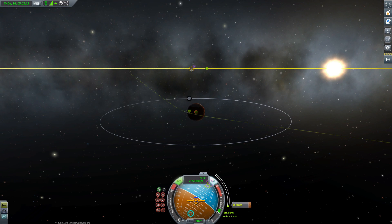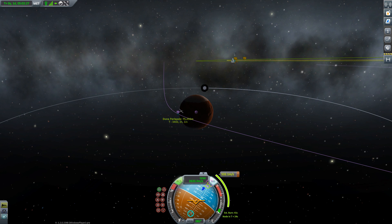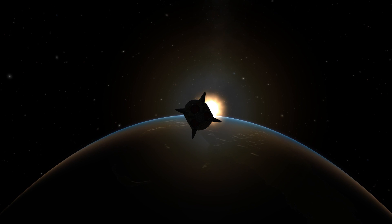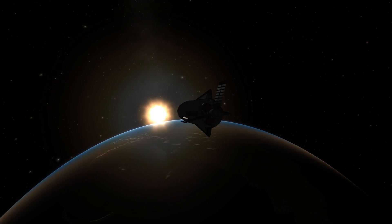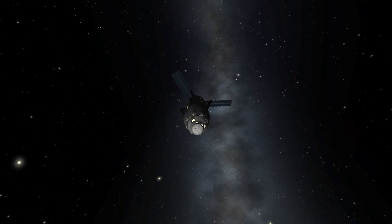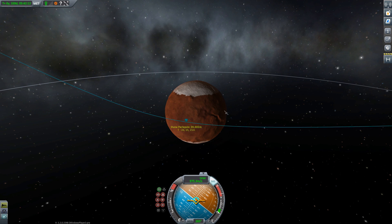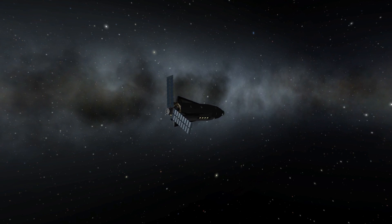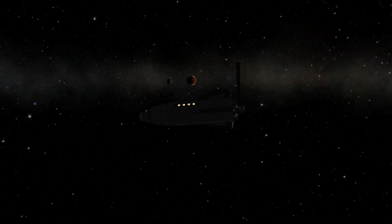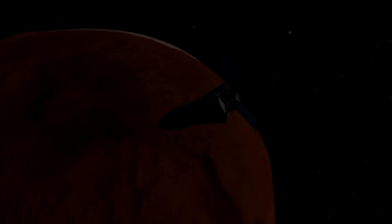Now that we've refueled, we can spend that fuel to get our encounter with Duna. For the trip we need power, and for power we have our solar sails. Once at Duna, we're using its atmosphere to slow down, which is very nice of Duna to let us do that.